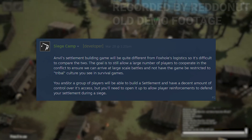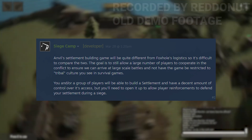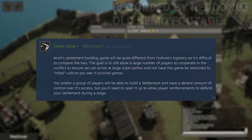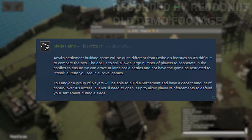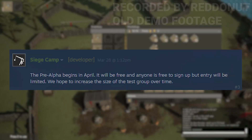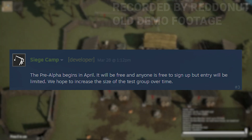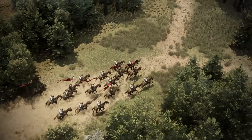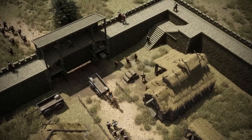You and/or a group of players will be able to build a settlement and have a decent amount of control over its access, but you'll need to open it up to allow player reinforcements to defend your settlement during a siege. As for the pre-alpha itself, it will begin in April. It will be free and anyone is free to sign up, but entry will be limited — they hope to increase the size of the test group over time.